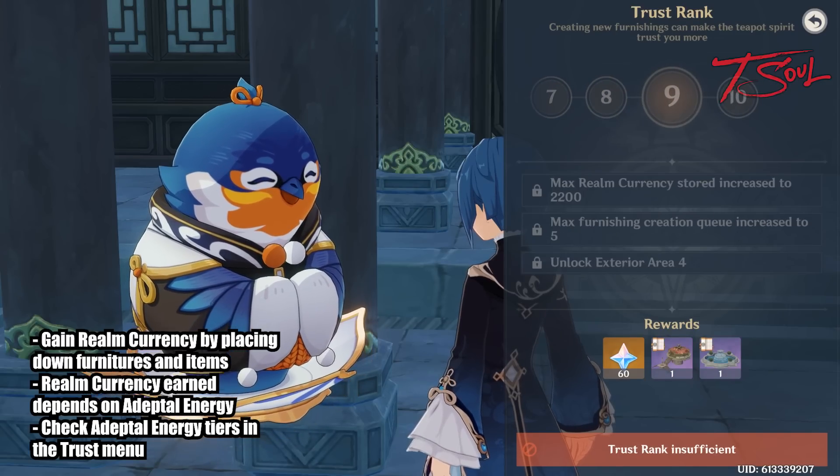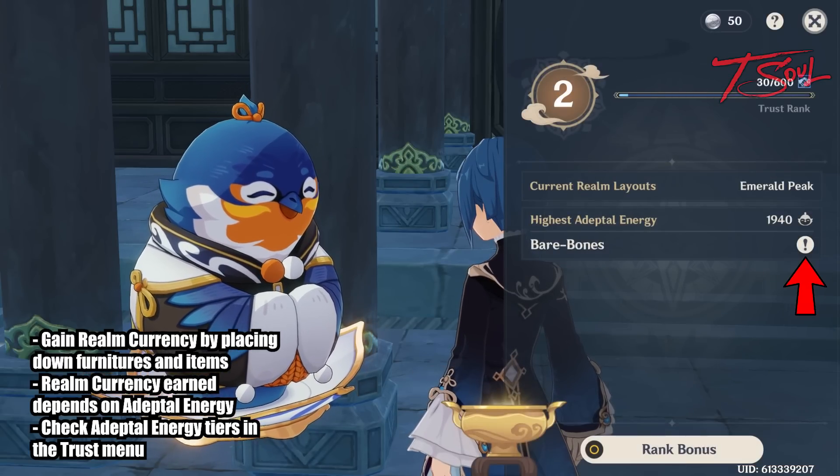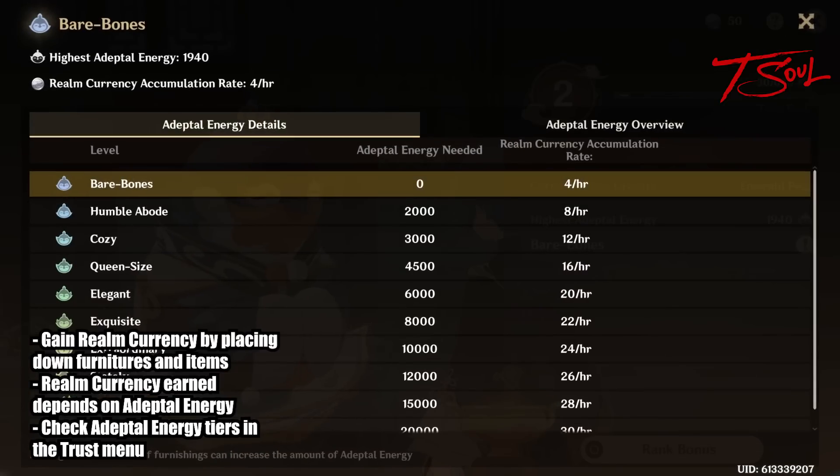If you go to your trust ranking, you can see how much adeptal energy is needed for each tier. This will show you how much realm currency you get per hour. So if you are close to reaching the next tier, try your best to get it before you go to sleep at night.